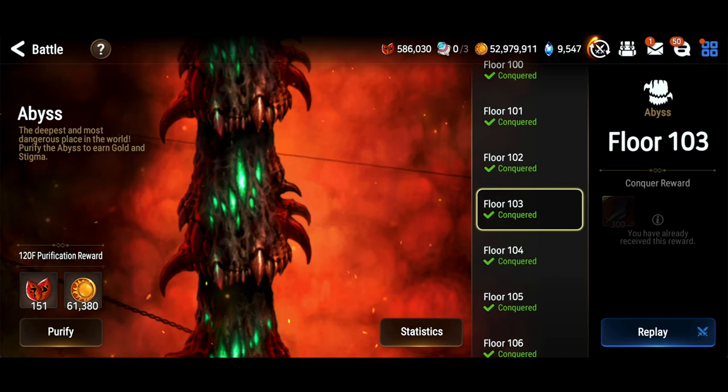Okay everybody, let's talk about Abyss 103. I hated this floor back in the day, but there are some units now that I didn't have back then that make this floor a lot easier. This is the floor with the rats.